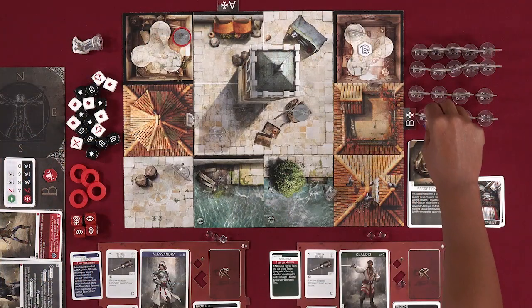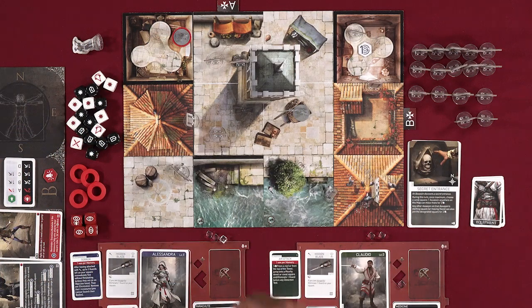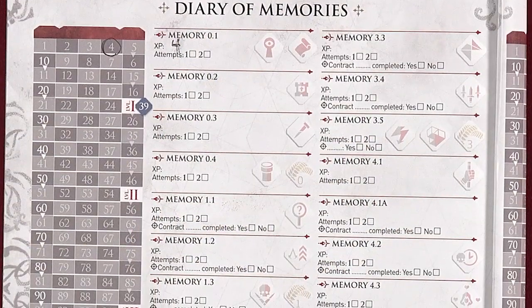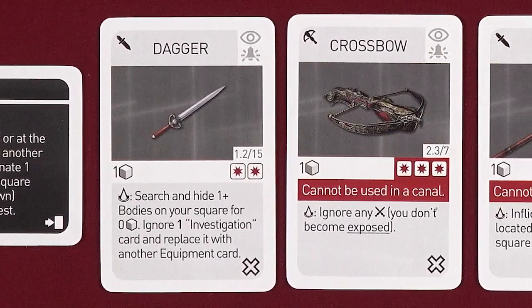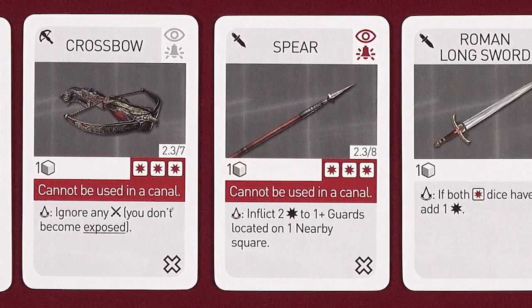After the Assassins finish performing actions, there's an enemy phase where new enemies enter the map, then all enemies move and attack exposed Assassins. As you progress through the memories, your Assassins level up, acquire new and more powerful equipment, and you'll unlock and integrate new cards and components as the story unfolds.